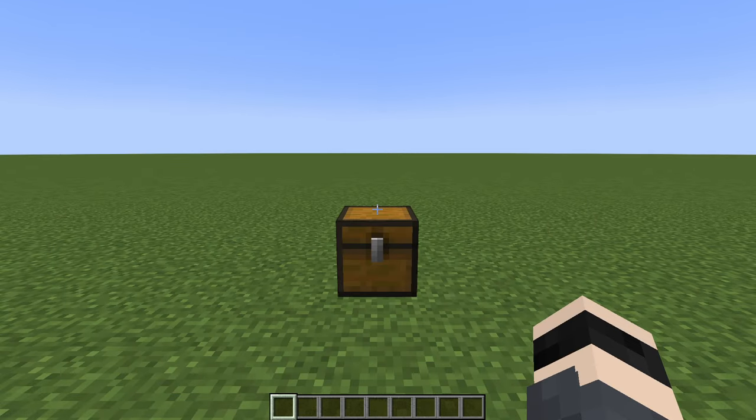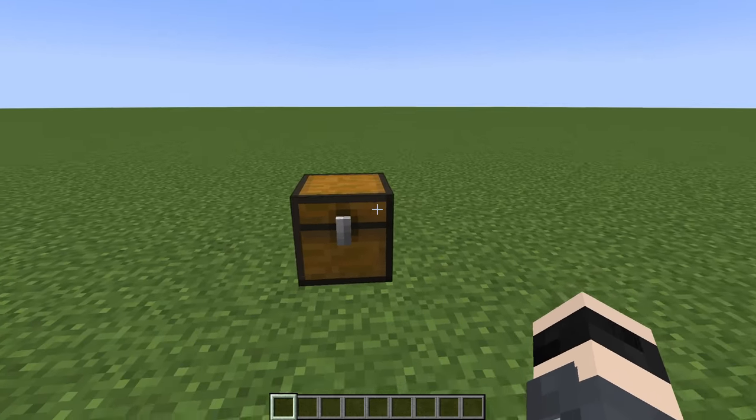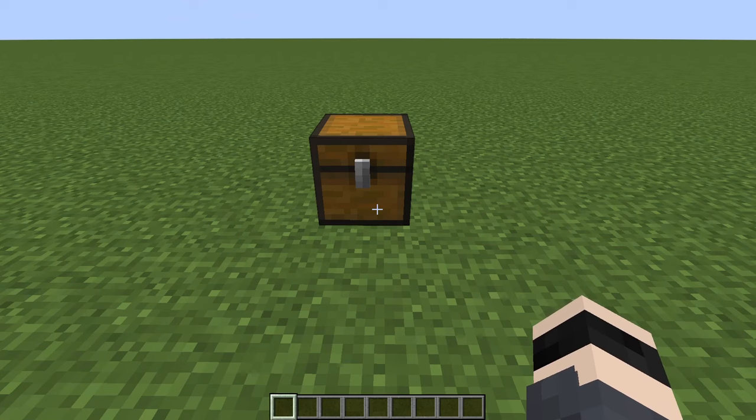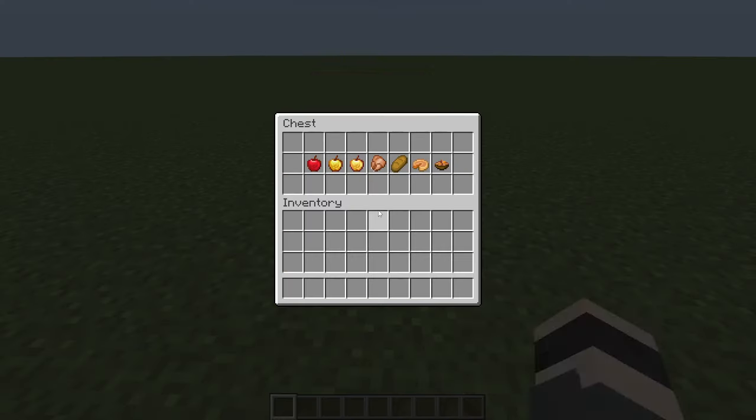The first mod we will be reviewing is called AppleSkin. What does AppleSkin do? It's a standalone mod providing the HUD features previously included in AppleCore. Long story short, it shows you food value information on your tooltips. I have a few food items set up here — it's a pretty simple mod that should be included in vanilla Minecraft.